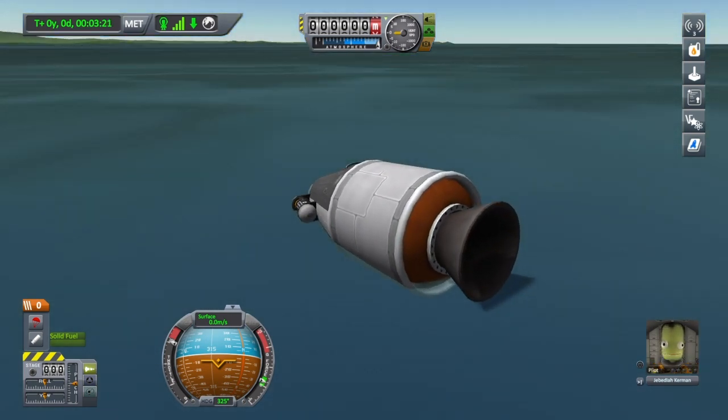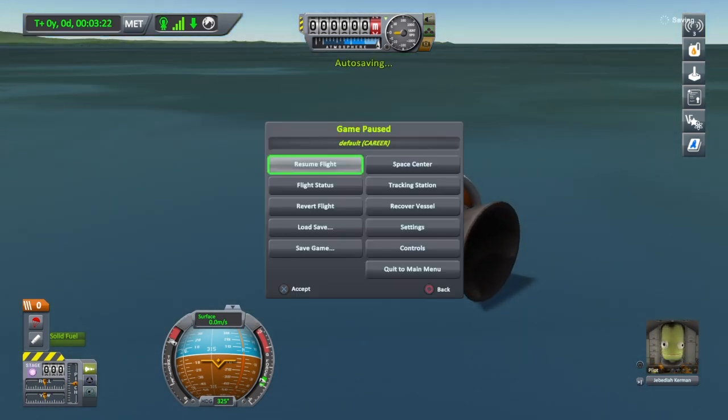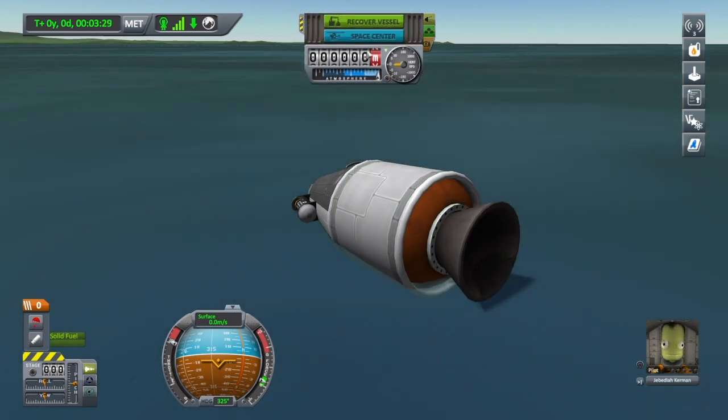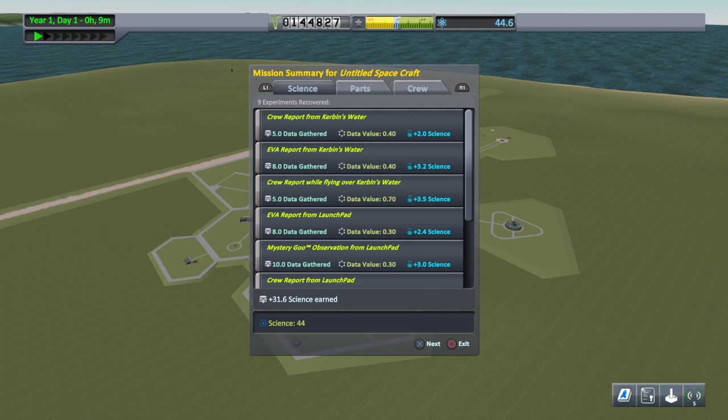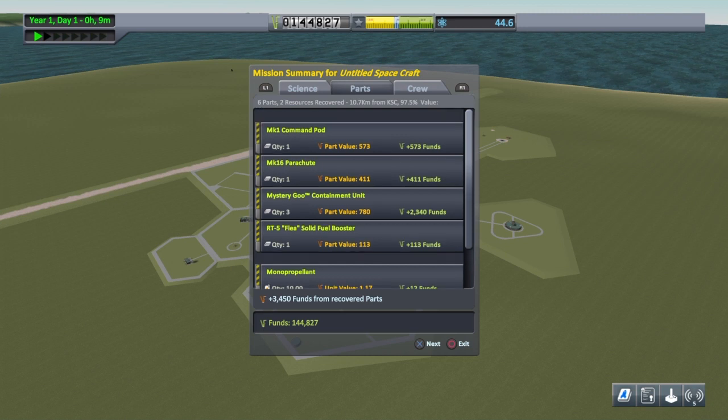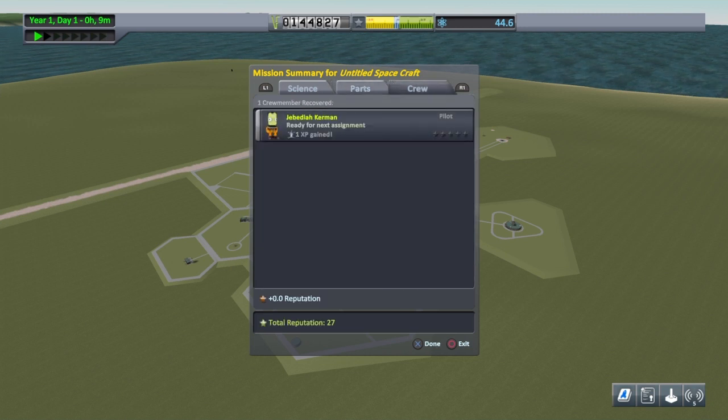To get home, you either press Start and recover vessel, or mouse up to the altimeter and click recover vessel there. We've got 44 science for that little flight. We recovered 3,450 Kerbal dollars from recovered parts, and our funds are 144,000. The crew — there's Jeb, who gained 1 XP. Great job, Jeb.